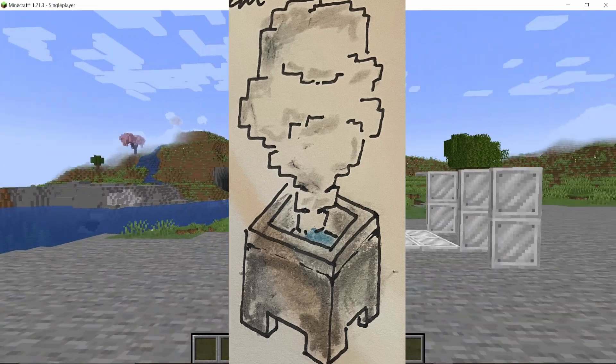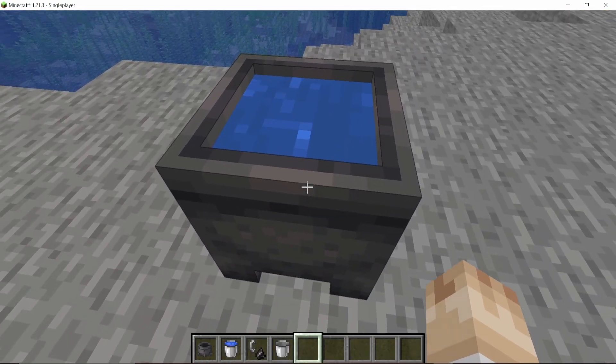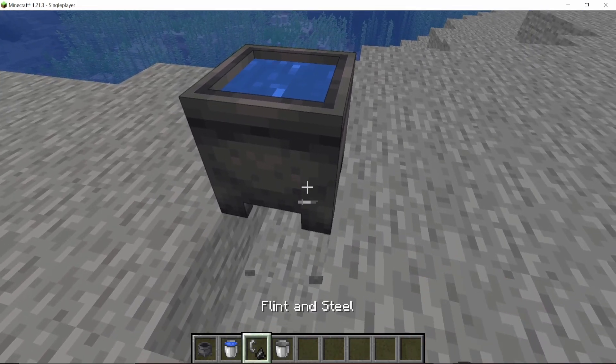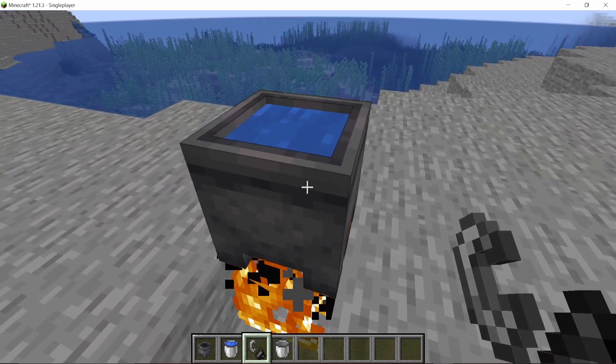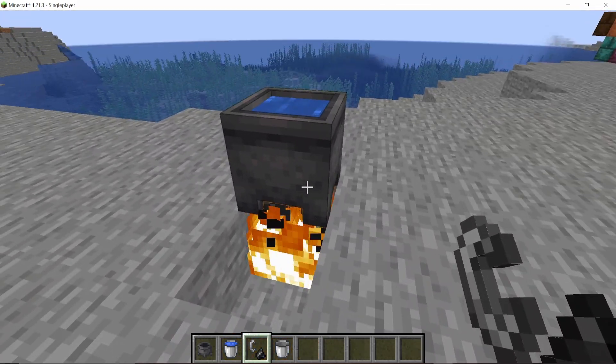For this episode the plan is to add boiling and steam. Boiling can be done in a cauldron, and later I want to add a big industrial boiler which will be its own separate machine. But for now you gotta heat up the cauldron, and there are a few ways to do that.